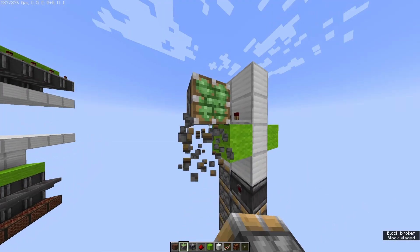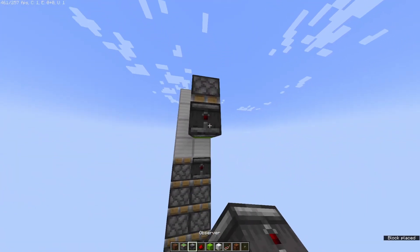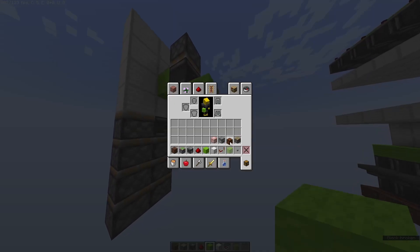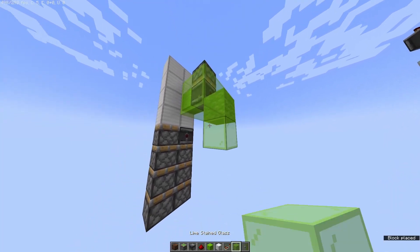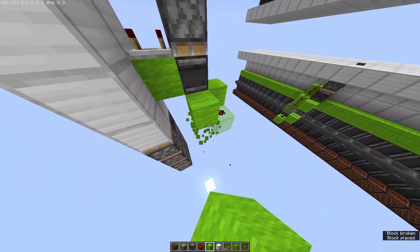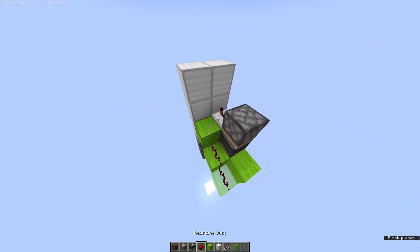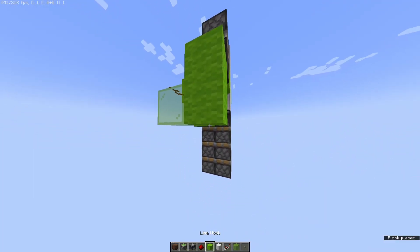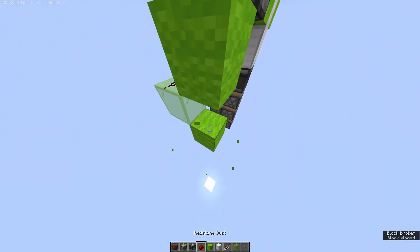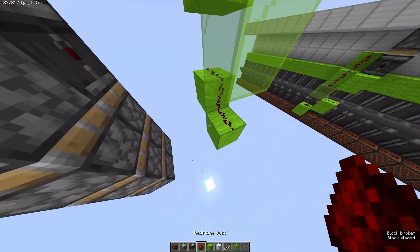Next we're going to grab our sticky piston and face it down like that with an observer. We're going to have a block there and a glass block there, and lime wool there. Next we're going to have a wool block there with redstone on top, and there.